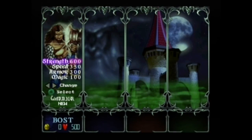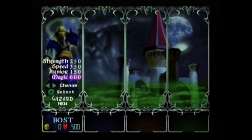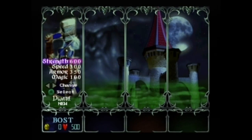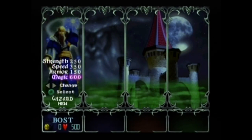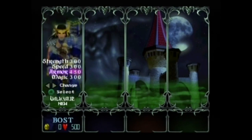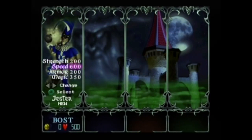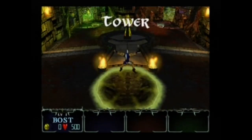Each one has their stats: strength, speed, armor, magic — with the highlighted stat being their highest. There are eight characters, two per stat. The dwarf and warrior are both strength, the archer and jester are both speed, the wizard and sorceress are both magic, and the valkyrie and knight are both armor. We are going to be the jester — that's usually my guy. You can choose your color: blue, yellow, red, or green.